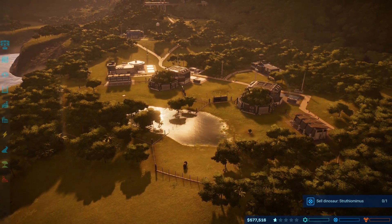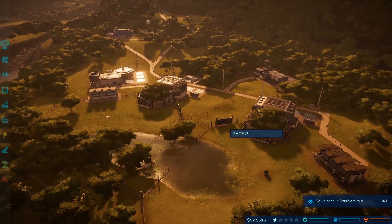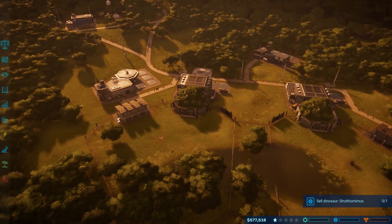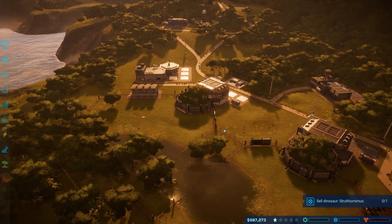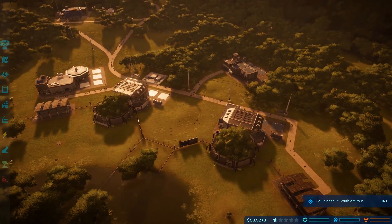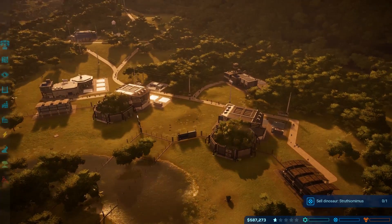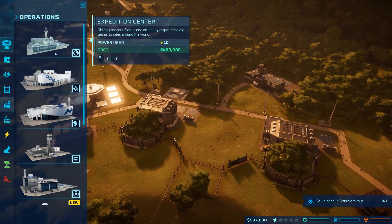Ladies and gentlemen, welcome back to Jurassic World Evolution. Today we got a lot of stuff to do. We're going to create our second expedition center so that we can unlock some of the new dinosaurs, and hopefully be able to get this second park up and going, as well as start getting our first park super freaking amazing. I hope you guys all enjoy it.